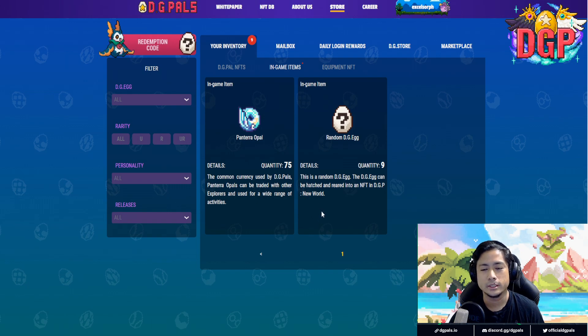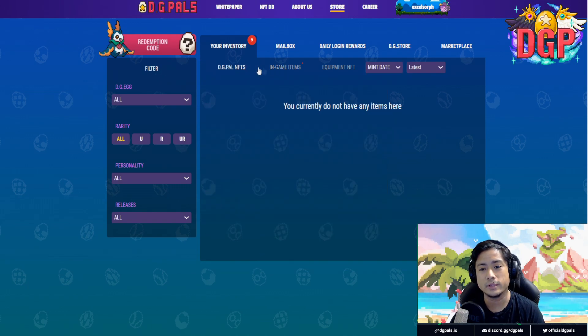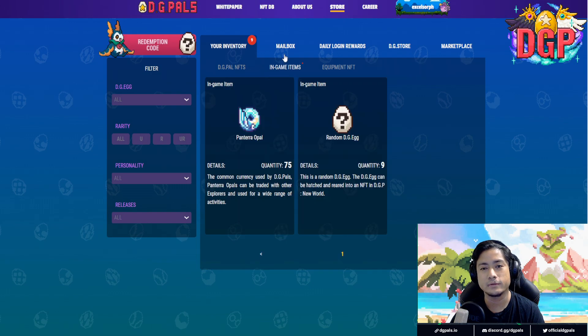Now, the Pantera Opal is what you gain from each evolution that's going to be happening with your DigiPals. This is part of the currencies — common currencies used by DigiPals — and can be traded with other explorers and used for a wide range of activities. And for the random eggs that we have right now — I'm going to be refreshing it. Just click main box and go to Inventory; you can see you have the eggs right there.